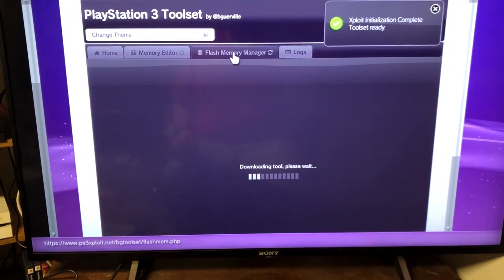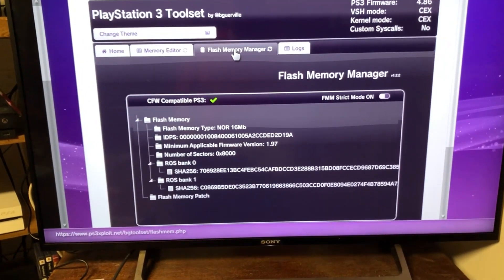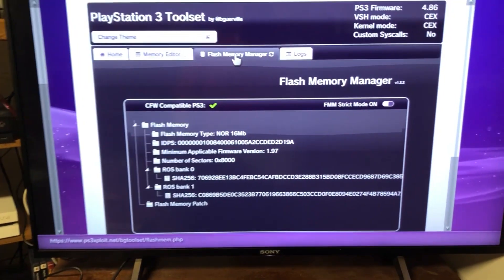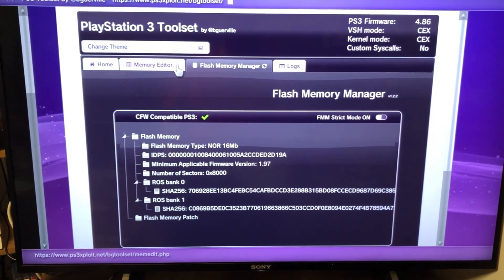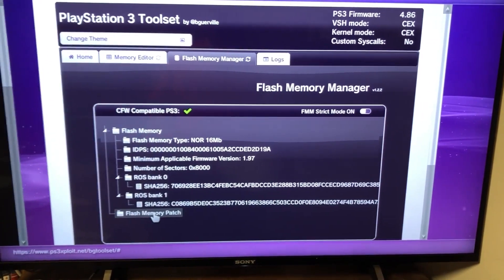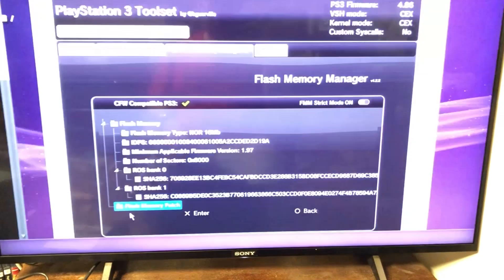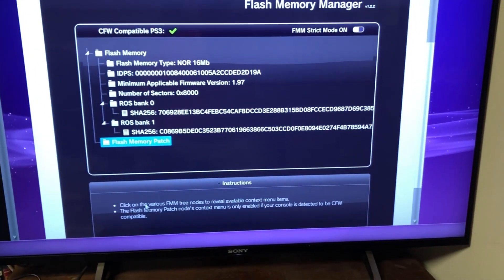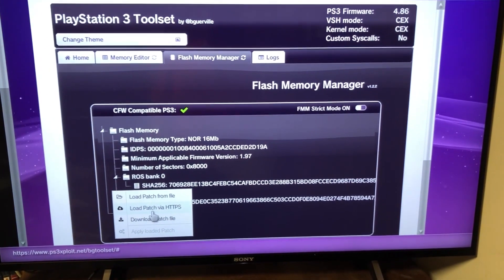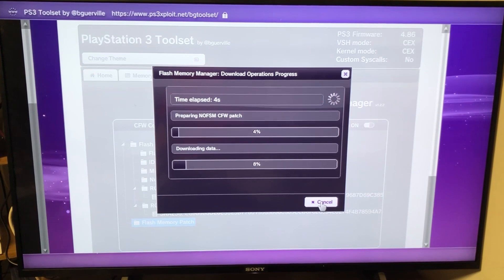So — Flash Memory Manager. It takes forever to load, I apologize. Once here, go to Flash Memory Patch. Hit Apply Loaded Patch. Then you choose Load File from HTTP — it's going to download the patch that you need.